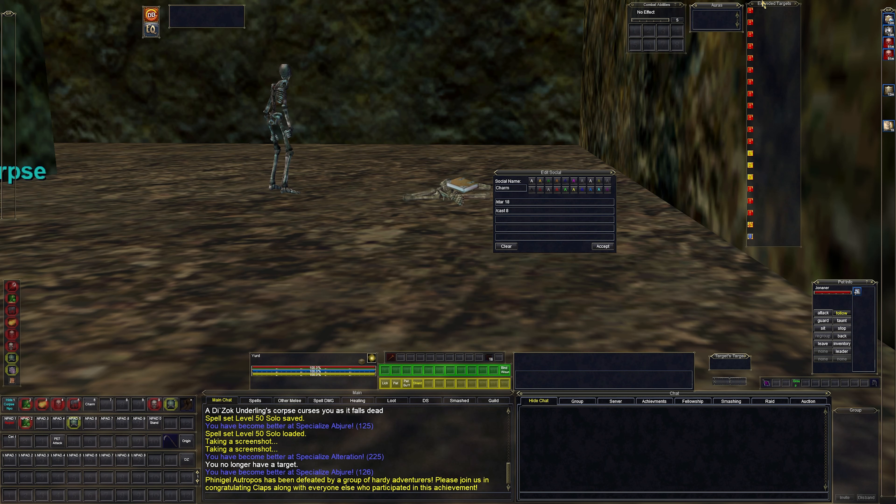X-target 20 is the tank, 19 is the assist, and I always put the charm pet in X-target 18. The macro works from there. I have the same thing on my enchanter. Over here I also have group targets — group target one, two, and three. The last group I was in used that for keeping track of charm pets, which worked out pretty well. Not every group does that, so it's kind of a hit or miss whether it's useful.